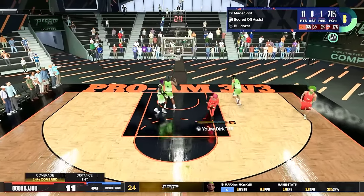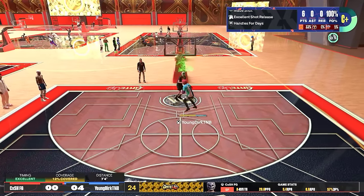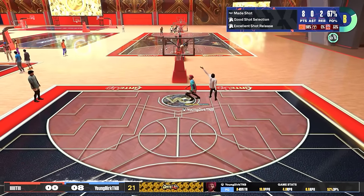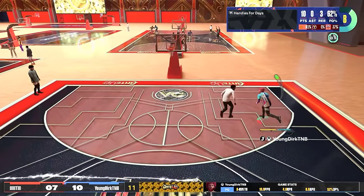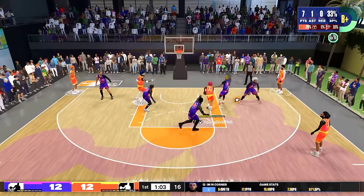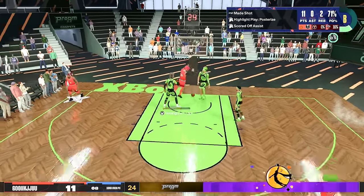I was literally running straight into defenders on purpose, and as soon as I went into the layup animation I started spamming X and would just get an easy jelly to score. Besides the jellies, the LeBron layup package — I don't care what anybody says — look how far you take off. It is the best layup package in the game. I have never been blocked on this. I'm gliding through people. As long as the defender is not directly in front of you, you can just hold your shoot button from around the free throw line and they're not gonna contest, block, or do anything. You're gonna score. It is broken.